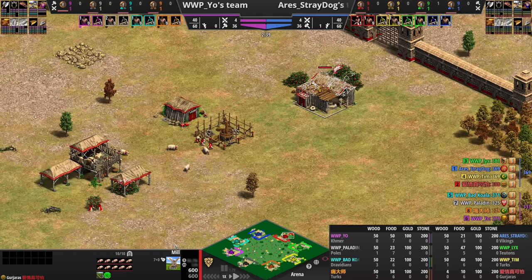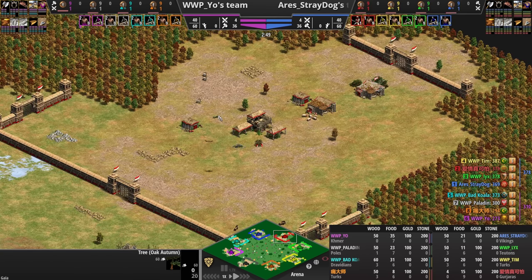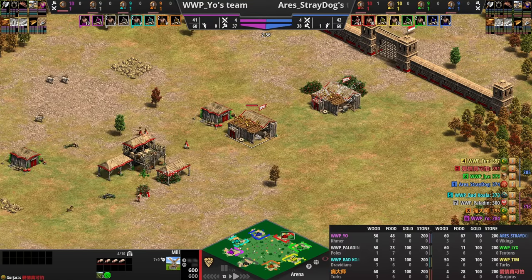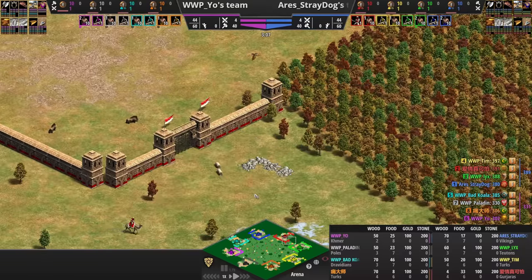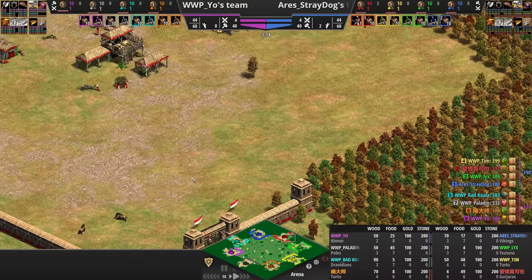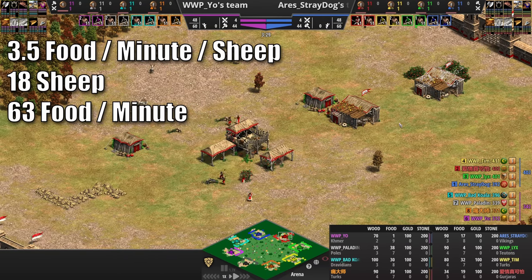Mills can only hold 10 sheep at a time, so he's going to be building a second mill — two mills before even building a lumber camp. He's just going to be chopping those stragglers for wood and putting all of his team's sheep inside those two mills. It's three minutes into the game and he already has 14 sheep garrisoned in there with four more coming. Throughout this game, he's going to have 18 sheep generating food for him.